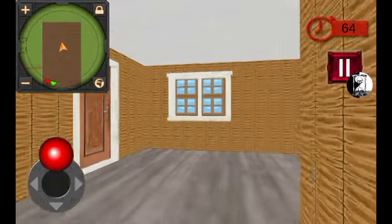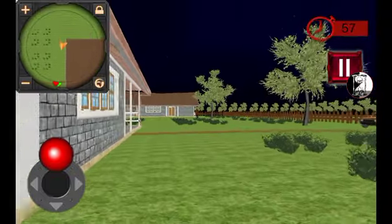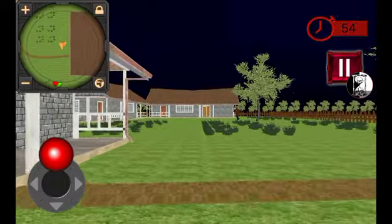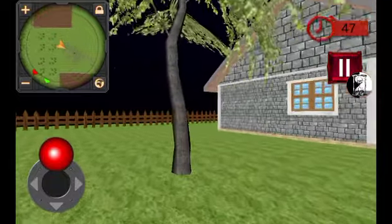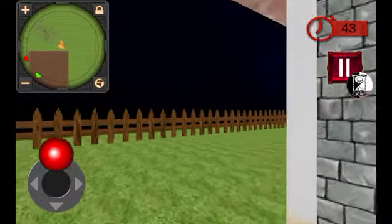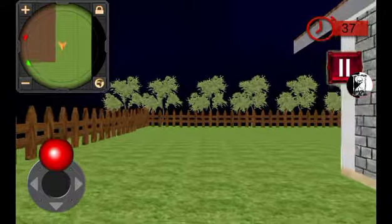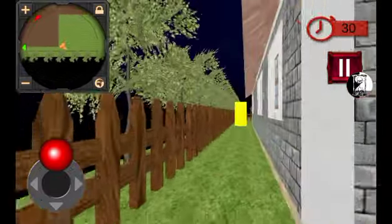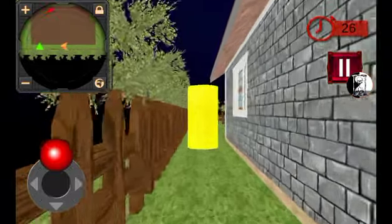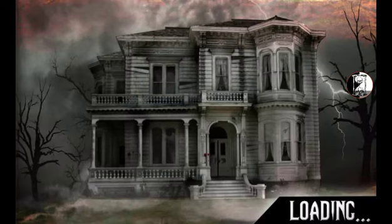There's literally nothing — I can't find one gosh-darn thing. Oh, there's the cylinder — it's behind the freaking house! Just what we needed, a cylinder behind the house, because why not. Level five! This game is already a piece of crap with stolen art in it — that stolen art picture of the house.